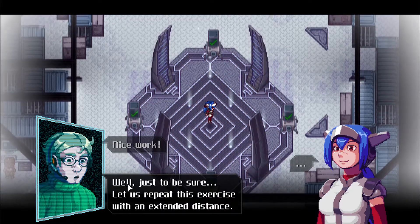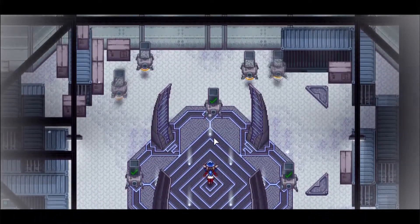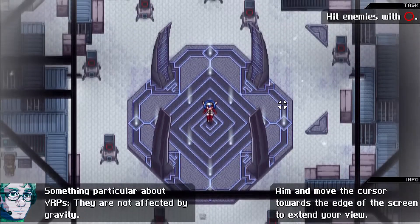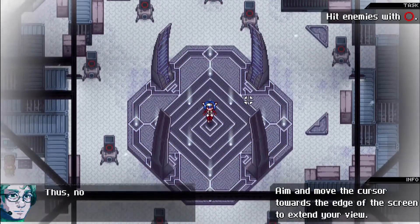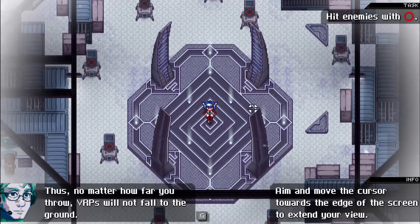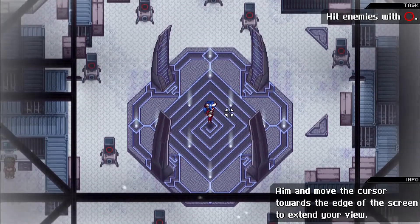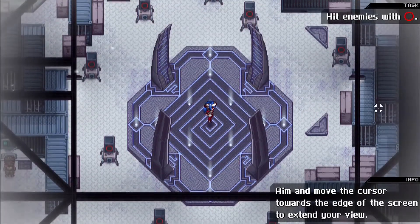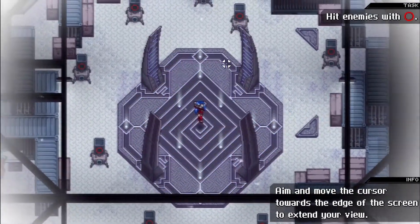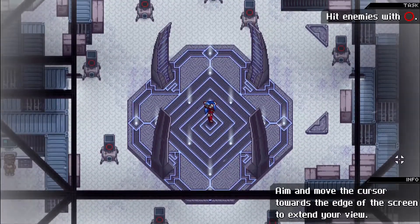Something different — clicking the left mouse button close to your character will do a melee attack, but if you point it far away, it will throw the ball. So there are actually two ways of attacking. Also: aim and move the cursor towards the edge of the screen to extend your view. If you take the cursor to the edge and hold, you can actually see a bit further into the extended map — that's pretty interesting.